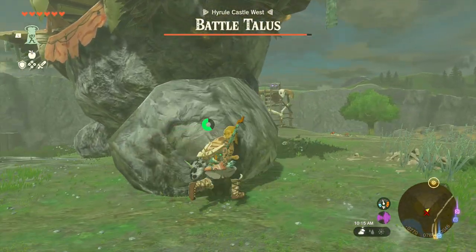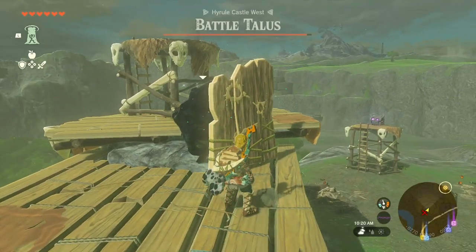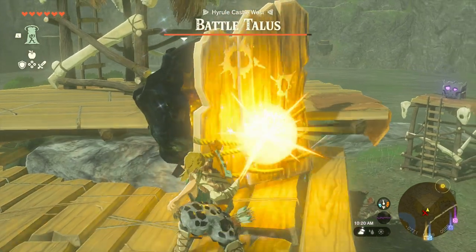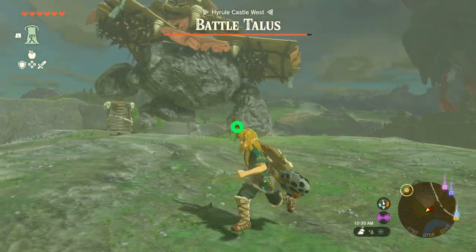We're going to come in and use our ability Ascend — straight up. There's another way to deal with these barriers: act like you're going to throw a weapon, hit up on the d-pad and you have firefruit. It will switch to the firefruit — just throw that in there. When he shakes like that, you take damage. Now the barrier is broken.